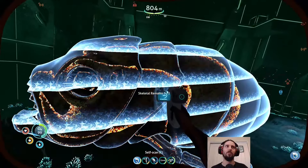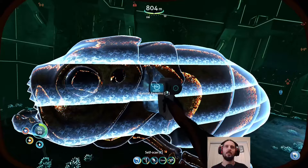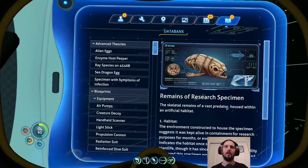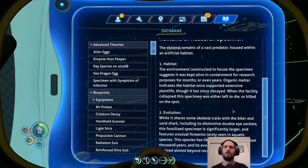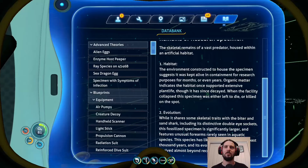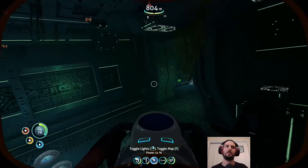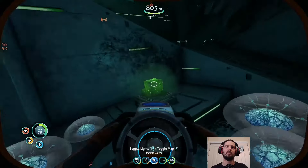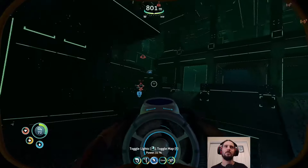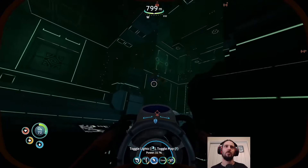Skeletal remains. You'll be the one thing that didn't get terminated, I guess. Remains of a research specimen — need to go back and get oxygen. Kept alive for research purposes for months or even years. It's either left to die or killed on the spot. A biter and sand shark-esque creature, since gone extinct. There's another ion cube too. Now let's go back to Seamoth to get some more oxygen.